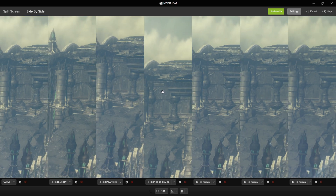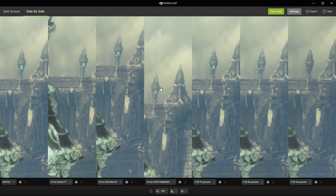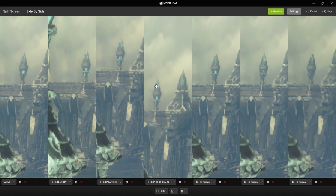Finally, let's look at this far-away tower. In the native image it's a bit hard to tell there are supposed to be two blue windows, but in all DLSS versions those two windows are sharper and clearly visible. We're talking about roughly six pixels of detail being reconstructed perfectly by DLSS — which is insane — even performance mode can do it. With FSR, that detail isn't there and is just lost.